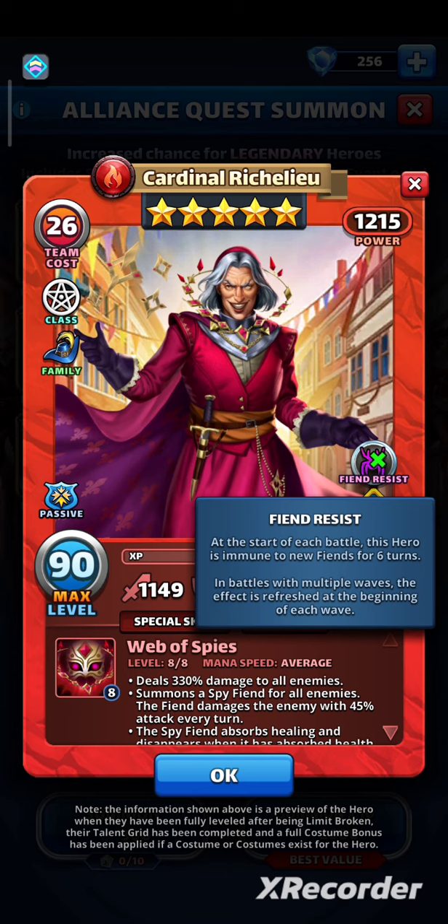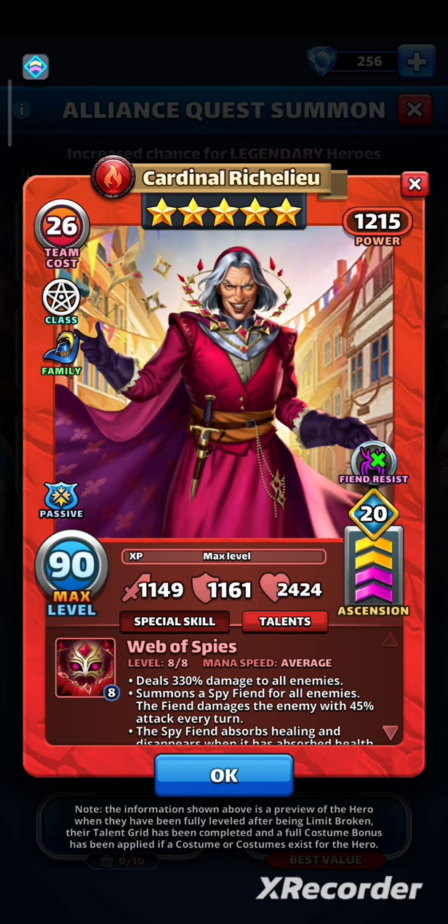Fiend resist is not my favorite effect, but it's getting more and more important. Mana speed is average, so he needs 10 tiles to go off. He's a sorcerer, so it's super easy to speed him up to 9. You need mana troop level 11 and mana on the talent tree. With Bard, you can go down to 8 tiles.